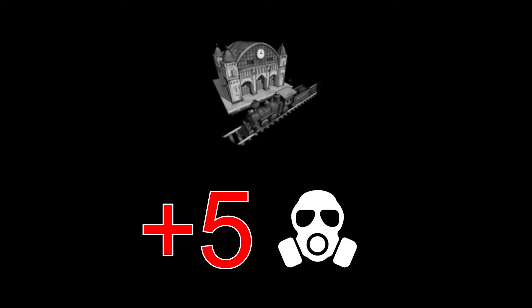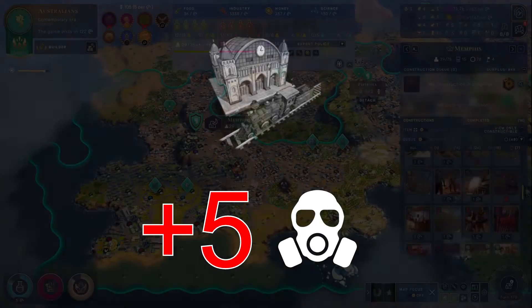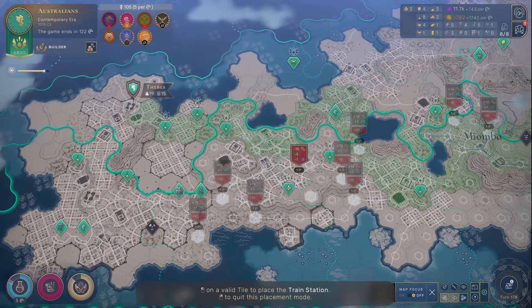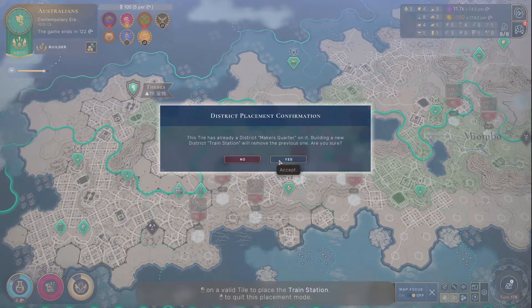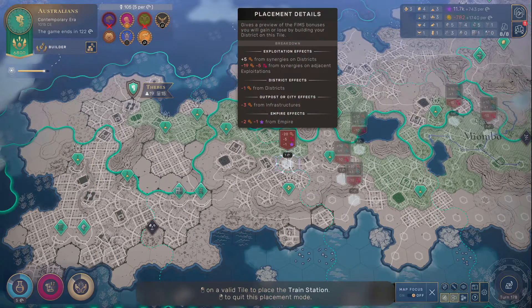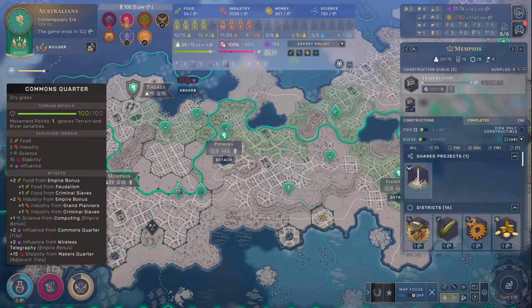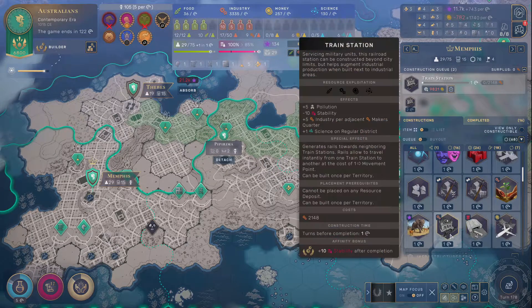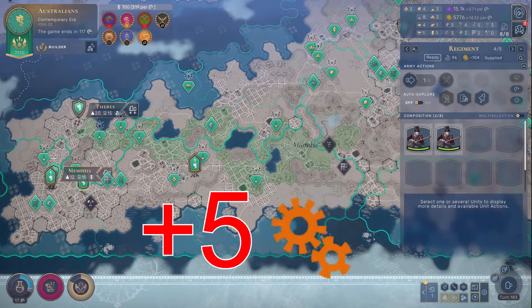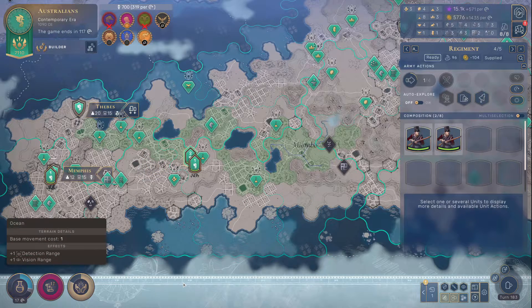Train stations cause five pollution per turn. Keep in mind, train stations can actually be useful because if you're in a late-game war, units can move between two train stations in adjacent territories for the cost of one movement point. If you place a train station in the right spot, you can move your units across the continent pretty cheaply. They also have decent bonuses for adjacent maker's quarters at plus five production. Are you in dire need of production and plan on warring and moving your units around quickly? They might be good, but airports are even better.